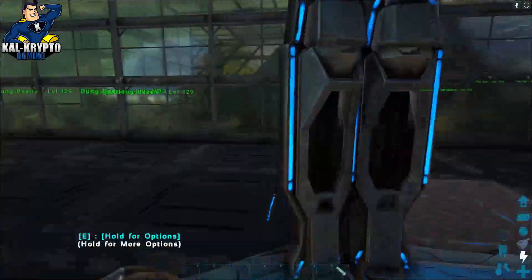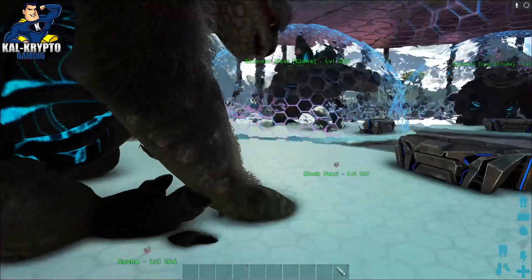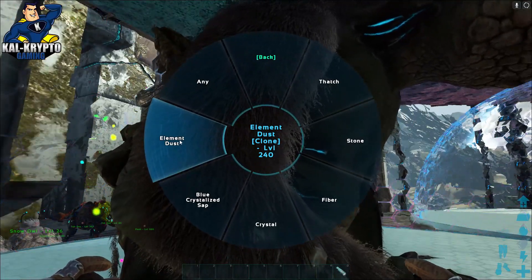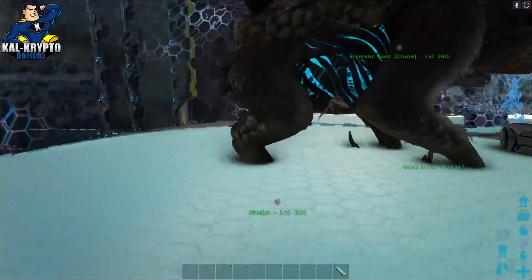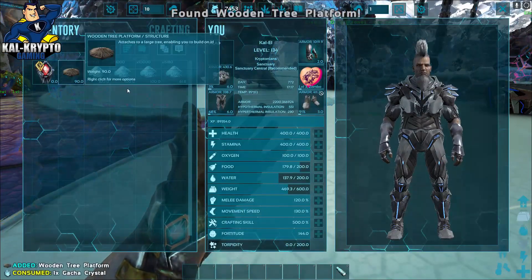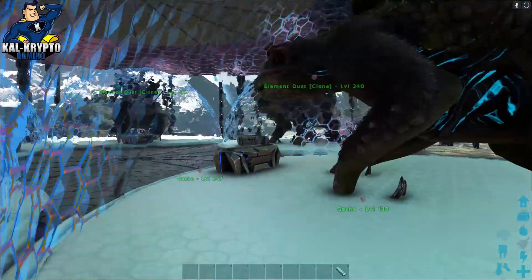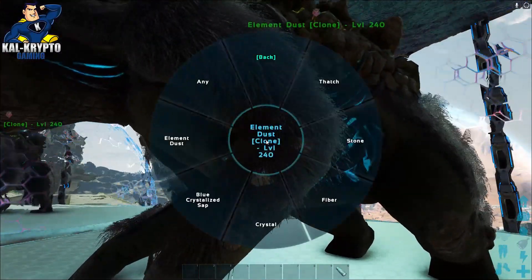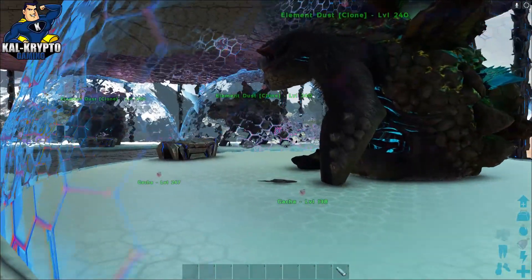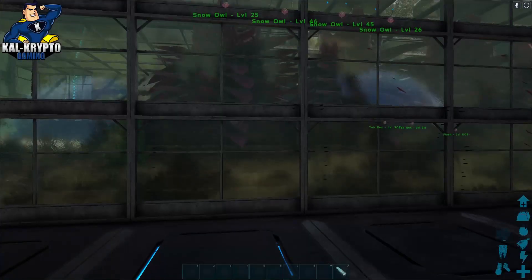Down here is just my normal gachas; up here are my five gachas I use for element dust. Once they're in the Avengers, please note you have to go to 'Production' and right there by element dust, click 'Element Dust' and it will produce only element dust. Once it lays or drops a crystal and you pick it up — nine out of ten times, as long as you set production to element dust — when you open the crystal you get element dust.